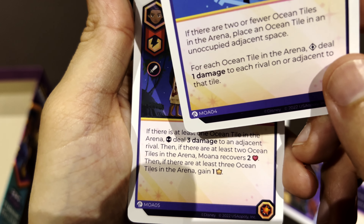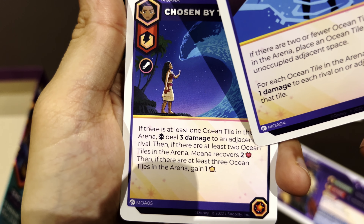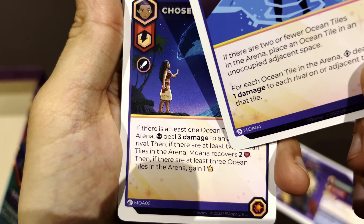Hello and welcome back to the channel. As promised, I'm bringing the remaining Disney Sorcerer's Arena expansions — this time the one called Turning the Tide, which includes Moana, Lilo, Stitch, and Davy Jones. The box is upside down — Davy Jones exactly. It's a very small box as you can see.